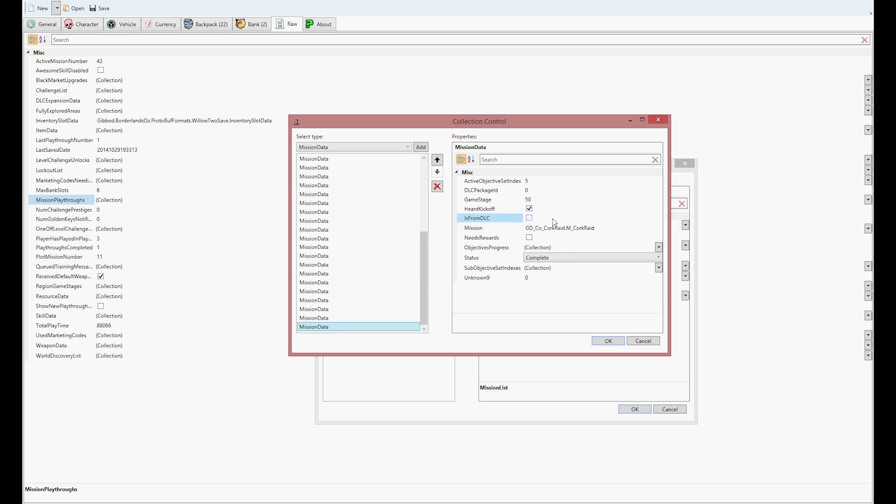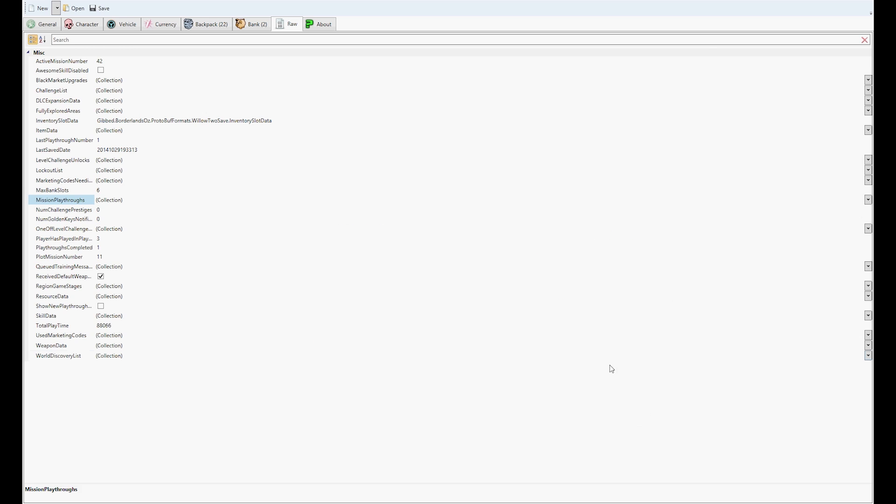Also, if you want to collect a reward from a quest you've already turned in or set to complete, you're going to check off the Need Reward box. I'm going to do this for a couple just to show you exactly what I'm talking about. So I selected the Need Reward box for a few different quests, and now I'm done. I'll press OK and then OK.